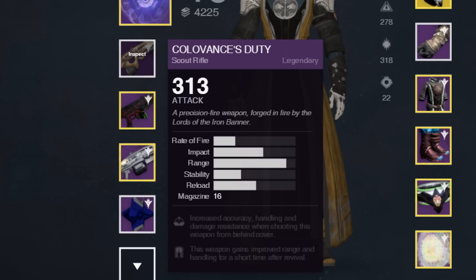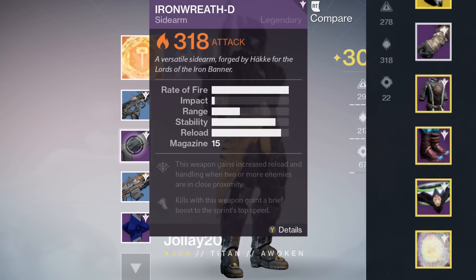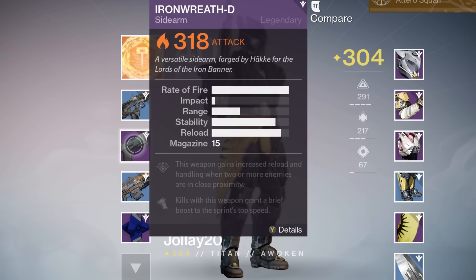The next thing we have is the Covalent's Duty, it's a really nice scout rifle by the looks of it. It's got the exact same variant as Gelin's Demise — one of those low rate of fire, high impact scouts. Gelin's Demise, by the way, is the Iron Banner Year 1 scout rifle. Then we have the Iron Wreath, probably the best sidearm in Destiny, dropping at 318 for this lucky guy.